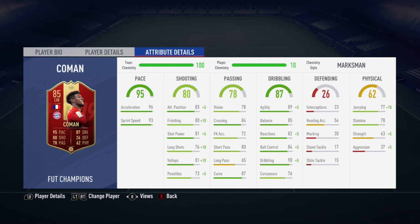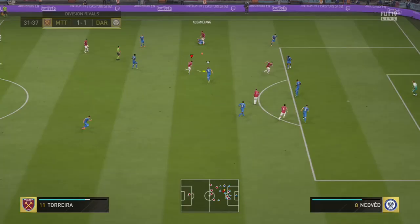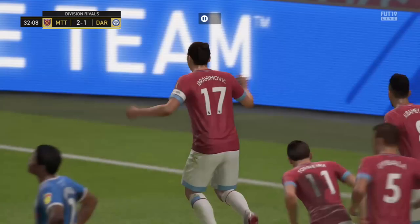He scored seven in ten games, which isn't bad. I played him in the 4-2-2-2 at left CAM, with Salah at right CAM, and Goretzka and Tolisso at CDM. Coman didn't do anything in this first clip — this was actually incredible from Ibra, I just thought I'd throw that in there.